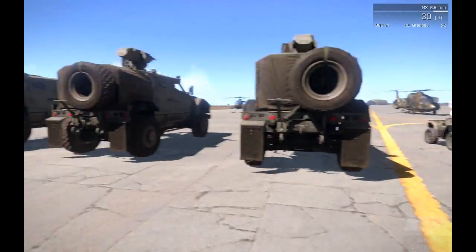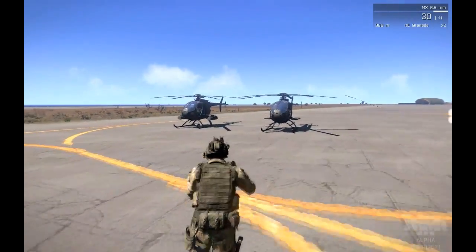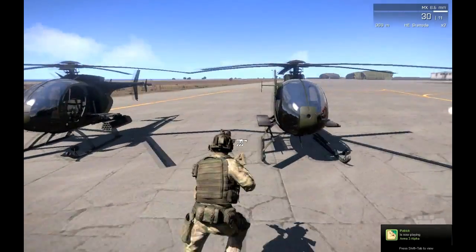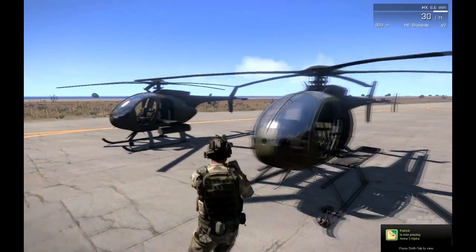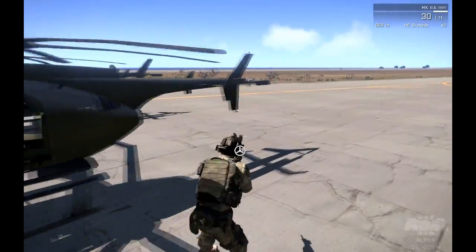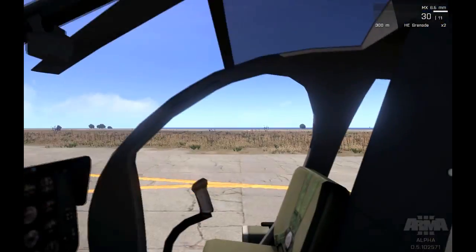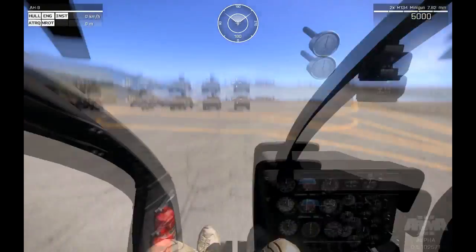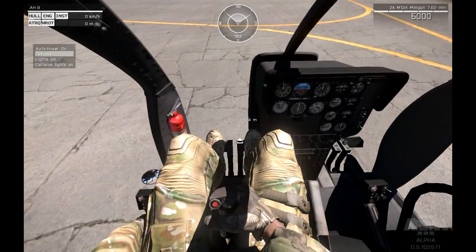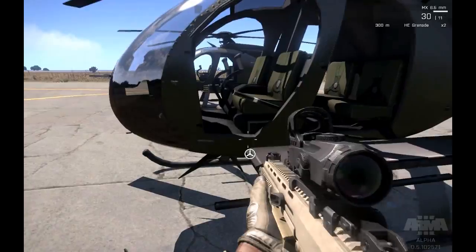Now let's look at the air vehicles. Unfortunately in ArmA 3 there's only helicopters, but it still gives you an example of what flight is going to be like in ArmA 3. On the blue team you have an MH9 and AH9 Littlebirds. The Littlebirds are a lot quicker compared to what they used to be like in ArmA 2 and they have a much more modern day look. There are two variations: the attack version and transport version. The attack version has two sets of Hellfire missiles and two miniguns on the sides.